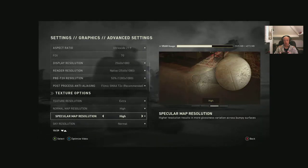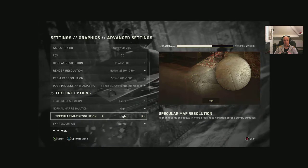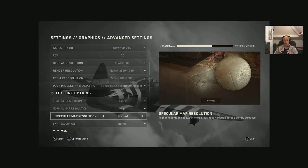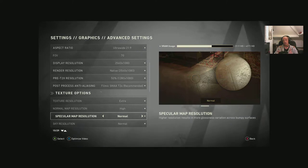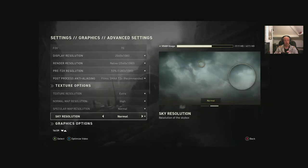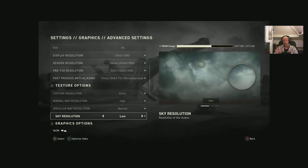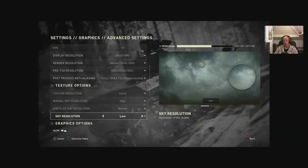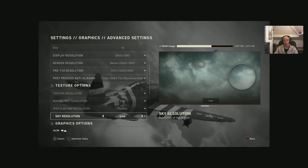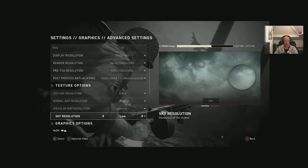Specular map resolution: high versus extra doesn't show much difference in game. You could safely drop that to normal or high without noticing, which saves VRAM or helps if your GPU is struggling to hold 60 FPS. Sky resolution — normal, high, low — doesn't make much difference; it just makes clouds a bit blurrier. You're not going to be looking at clouds when someone's firing a gun at you, so keep this down to save performance.